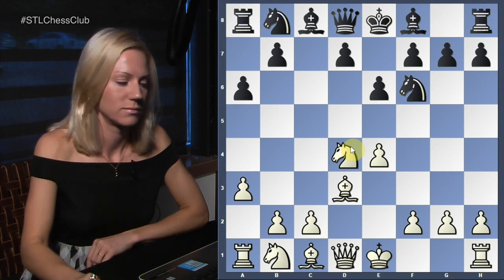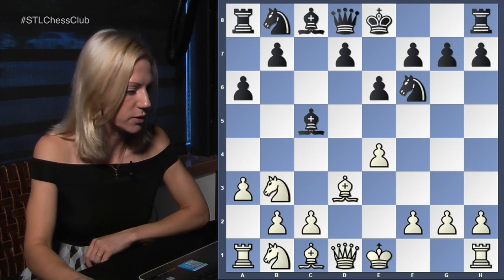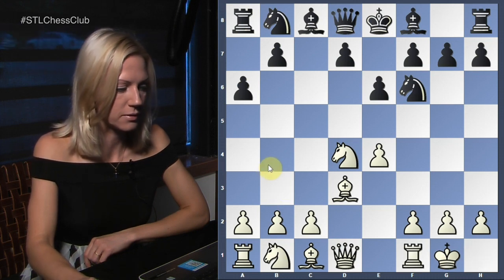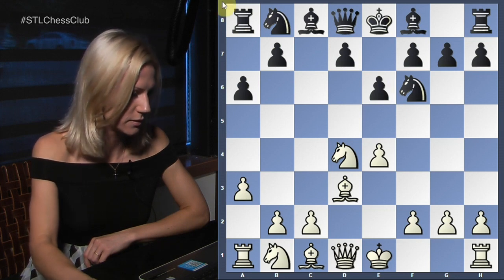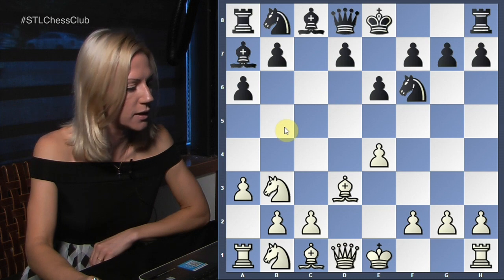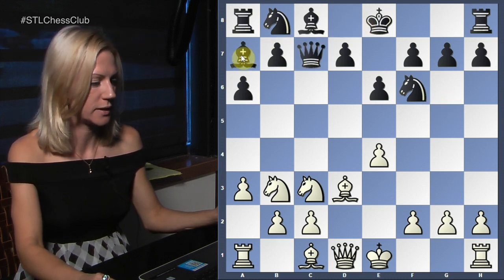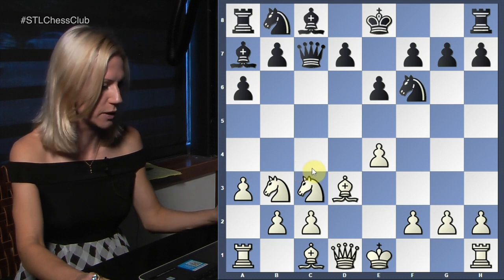Ethan played a3, and his opponent responded with knight b3. The move a3 is really not necessary — you can just respond with c4, knight c3, or simply castle. After castling, there's no sense for black to play bishop b4. With the bishop on a7, a3 was a loss of tempo because nobody was really threatening b4.